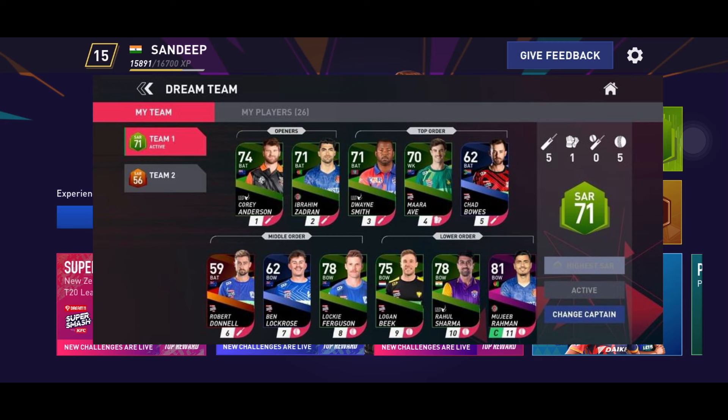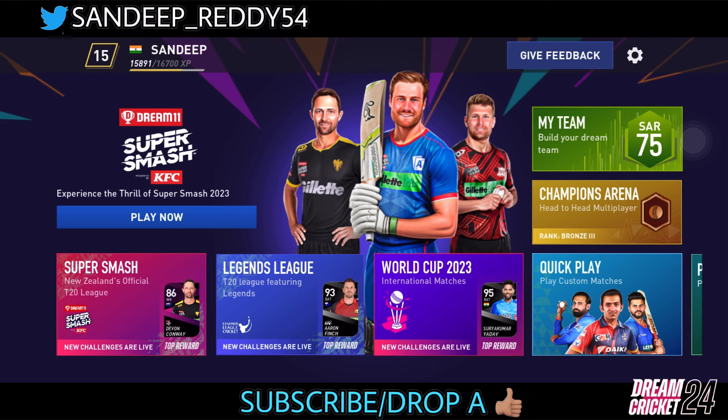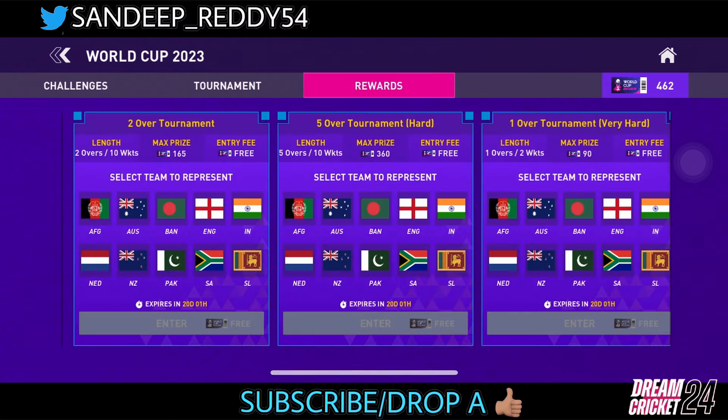He discovered this trick. Look at his team — he's got a 71 overall team. At the top we can see Corey Anderson and Abraham Zodran, at three Dwayne Smith. For the bowling, Lockie Ferguson and Mujibur Rahman are highlighting this team. If you want me to rate your teams, drop them to the link I'm providing in the comment section and I'll rate your teams.